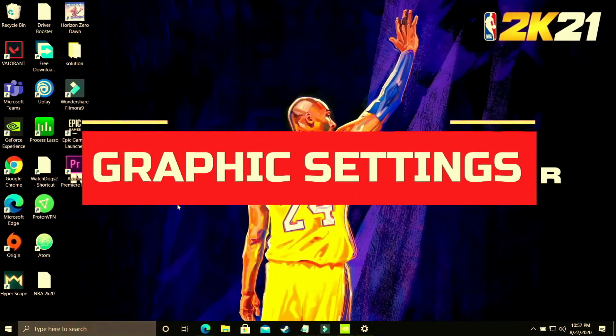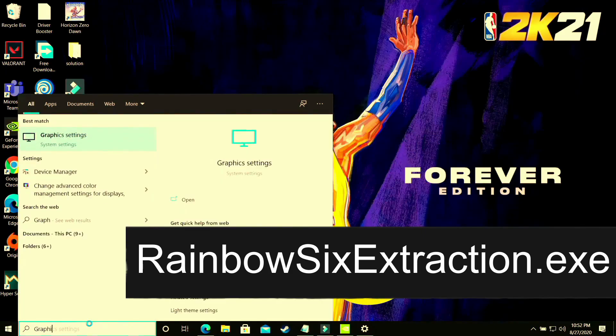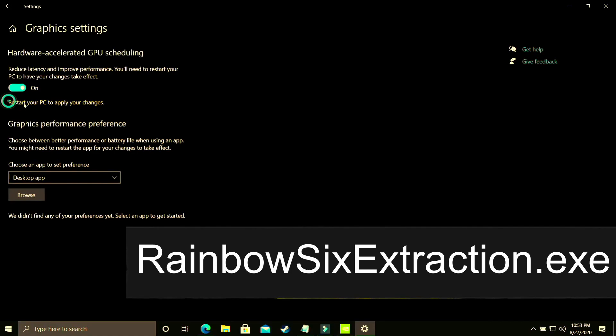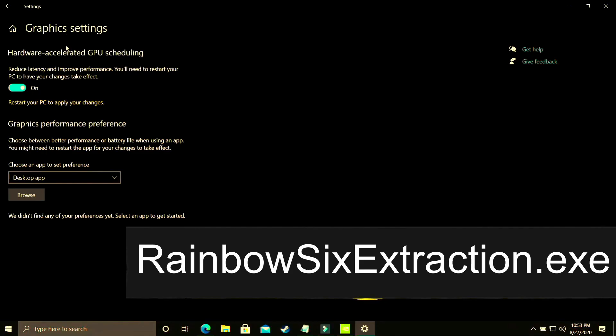This step is again a really important one. You have to change graphics settings. On your Windows 10 PC, search for graphic settings and open that option. You will see hardware accelerated GPU scheduling — you just have to turn it on. By default it is off and you have to restart your PC to apply the changes. If you are using an earlier version of Windows 10 or Windows 7, you won't have this option, so just skip this step and follow the upcoming steps.